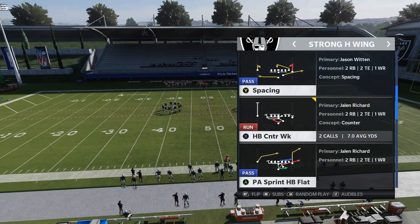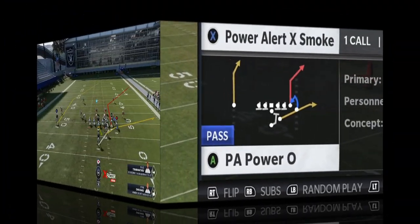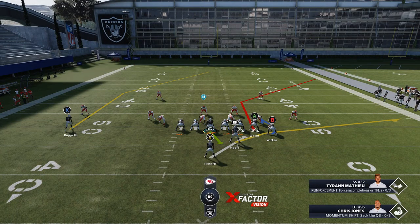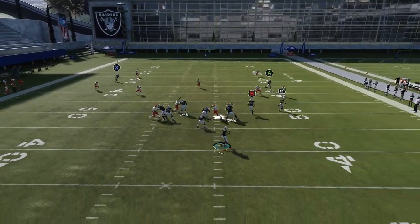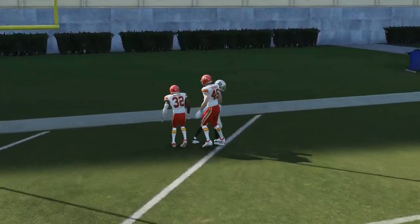I'm going to show a pass play here — probably the best one is going to be the PA Power O. Against a cover two zone, you actually have a couple of different options based off the route the A route is running. You have pretty much a bunch concept over there between the fullback and the tight ends. If you have good enough tight ends with enough speed, you can really run this like a bunch concept. If I want to try to hit a home run right up the middle, all I really have to do is put the A route on a smart route, and this will give you an opportunity to get going right up the center because that smart route will really pull the safeties apart.